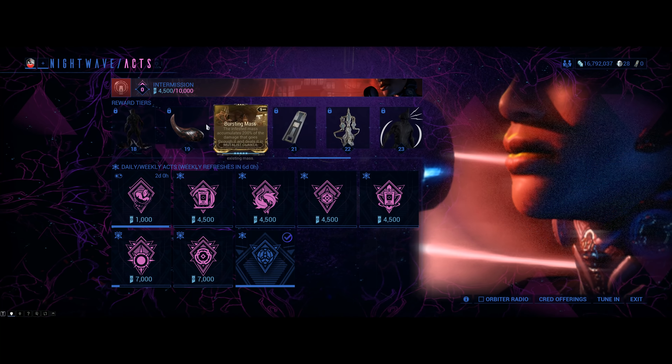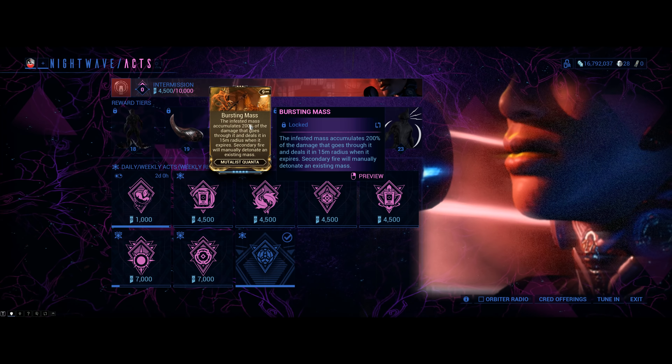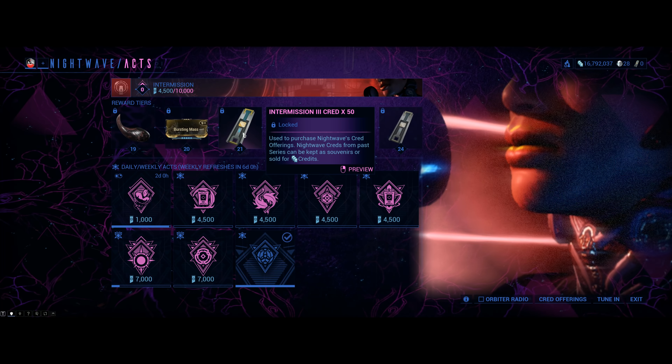Level 19: 20,000 Kuva. At level 20: buy a Bursting Mass. The problem with the Mutalist Quanta is that it's complicated to explain, so we'll skip that one.